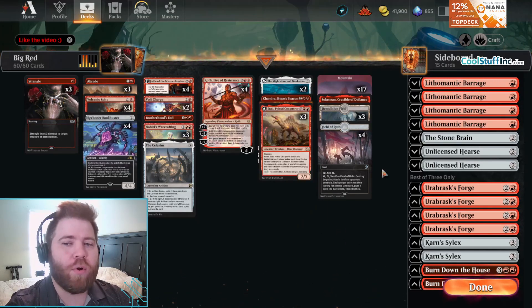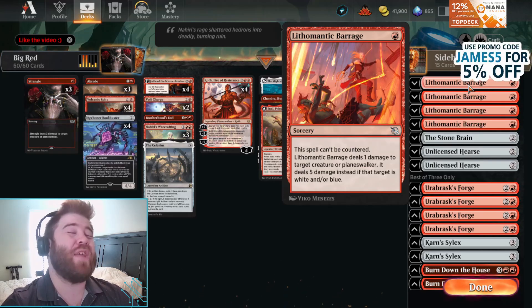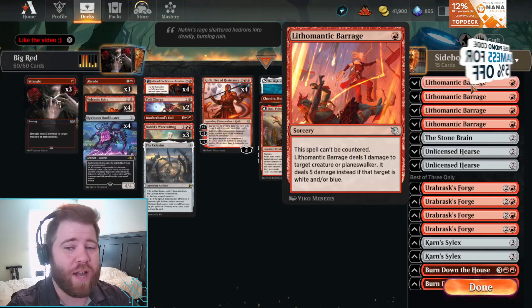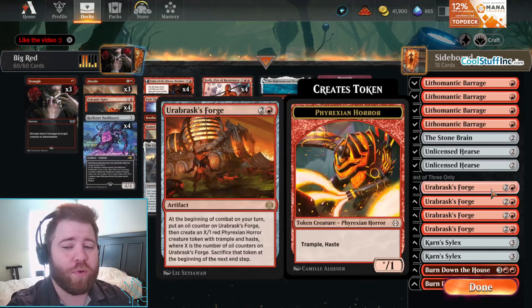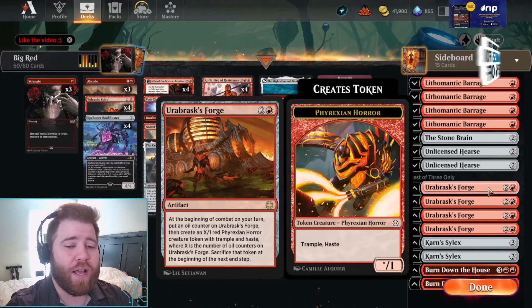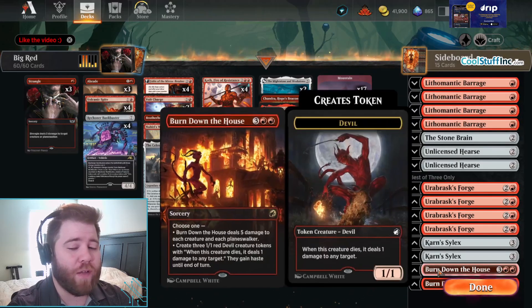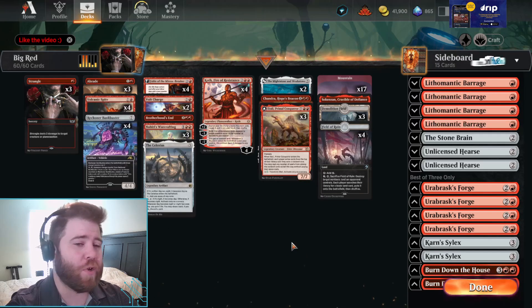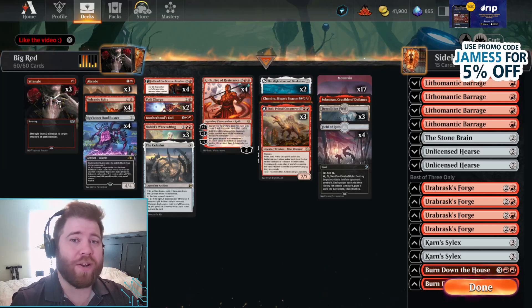Our sideboard consists of this broken card, Lithomantic Barrage — a 1-mana sorcery that can't be countered. It deals 1 damage to a creature or planeswalker, but deals 5 damage instead if it's white or blue, so that is kind of nuts. We have Stonebrain for Atraxa decks and Unlicensed Hearse for Reanimator decks. Urabrask's Forge is a sideboard pivot if our opponent is bringing a lot of counterspells. We have Karn's Sylex for sacrifice or white midrange decks, and Burning Down the House as a general sweeper.